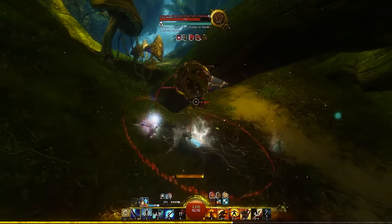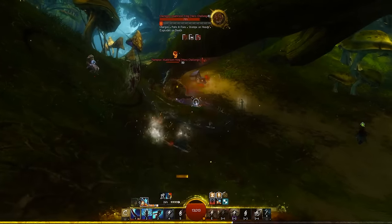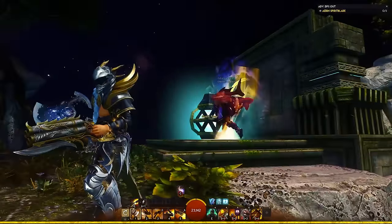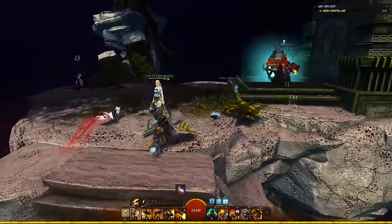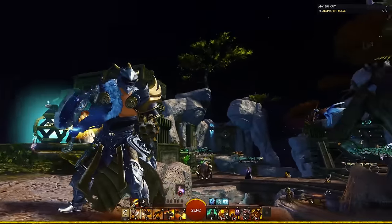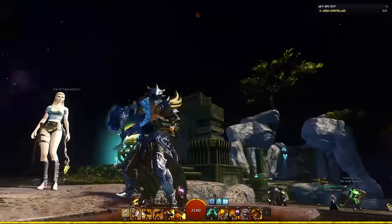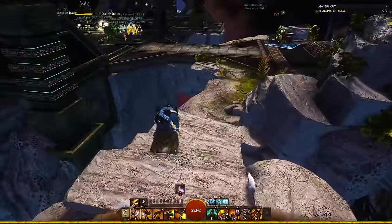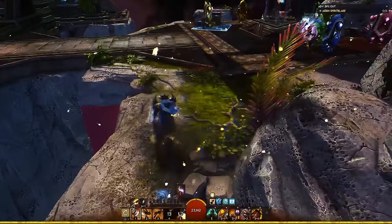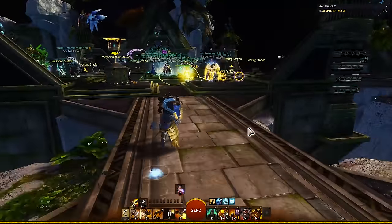Awesome, so you should now have basically full ascended trinkets in the stats of your choosing. It's time to move on to weapons. Earlier, we got that free ascended weapon from the elite spec collection, but it might not be in the stats you want, so you'll need to stat swap it. The problem is, for stats like Vipers or Harriers, the insignia you'll need for the stat swap is account bound, which means you need to craft it yourself. Just hold on to it though — there is a way to bypass this, which I'll get into later.